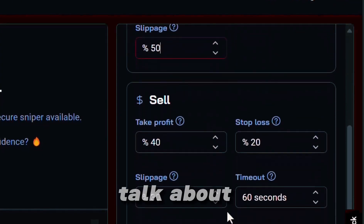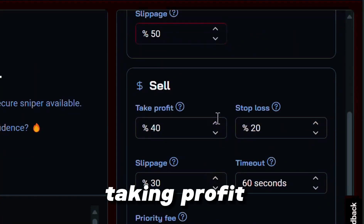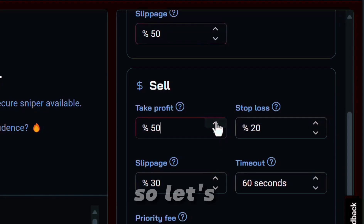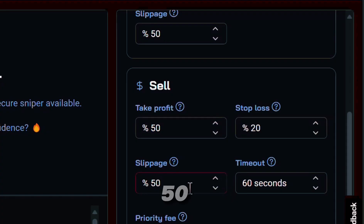Let's scroll down and talk about the sell features. When it comes to taking profit, you don't want to be too greedy and you don't want to rob yourself. Let's bump it up to 50% — so if you're putting a hundred bucks in, you're looking for 50 bucks profit. You're going to need a stop loss to protect your money because you can't win every single trade. It's a probability game, but I like to leave it at 20%. For slippage on the sell side, we're going to bump it up to 50 as well because we want to make sure we can get out — we're going to pay a little bit of premium for that.